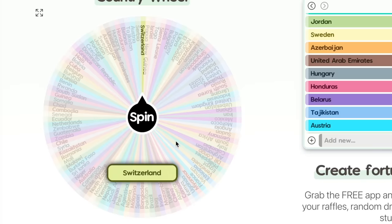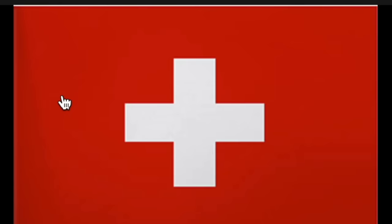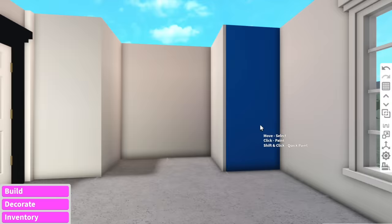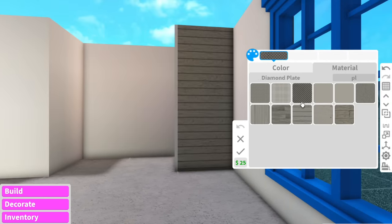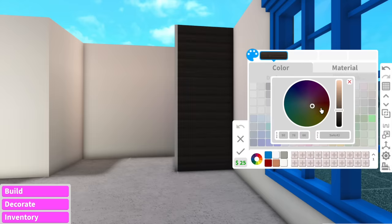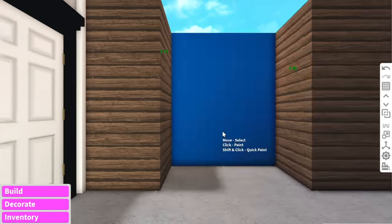The country we get for the garage is Switzerland! I love Switzerland — the flag is red and white with a cross in the middle, and it is literally so beautiful. For the walls coming out, I'm thinking logs in a dark brown, because when I think of Switzerland I think of mountains and log homes surrounding waterfalls. The main walls can just be red with white wall trims.